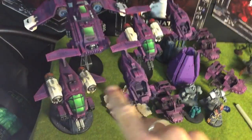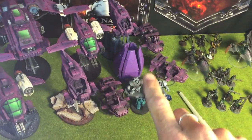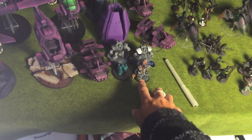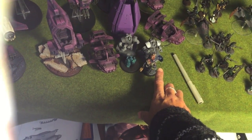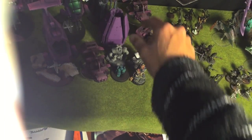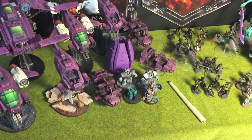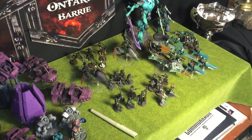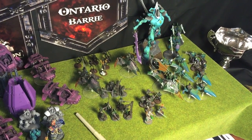The Space Marines have a Stormwing Formation — the Stormraven and two Storm Talons — plus two additional Fast Attack Storm Talons. There's a Drop Pod with Centurions with Grav and Bolters, with Tigarius. He rolled Ignore Cover, re-rolling everything, and Overwatch at full Ballistic Skill. Then three units of Scouts in Storms with Bolters and Combi-Melters on the Scouts. The mission is Table Quarters, so it's going to be an interesting game. Let's get to deployment.